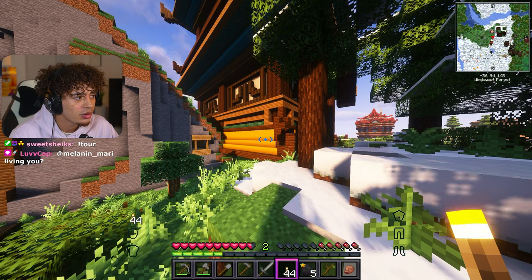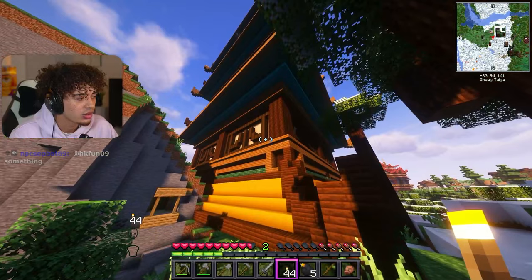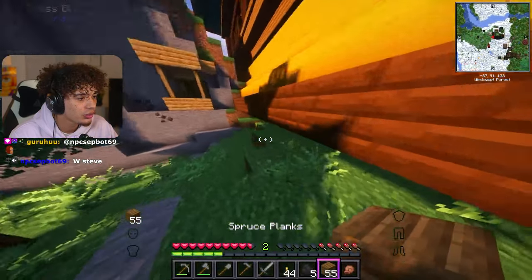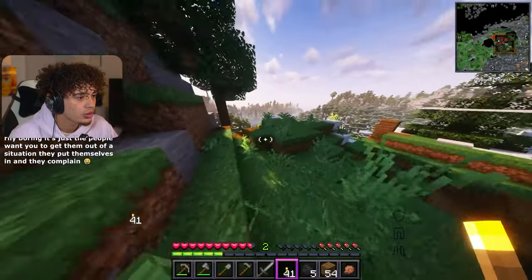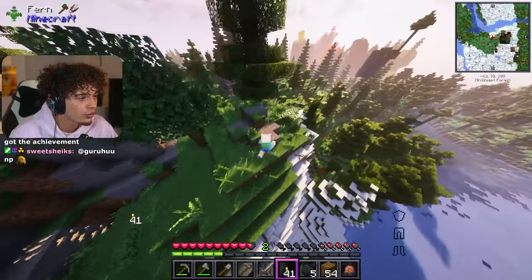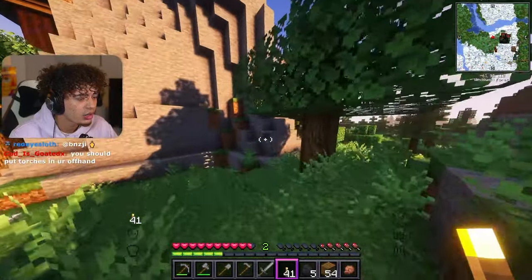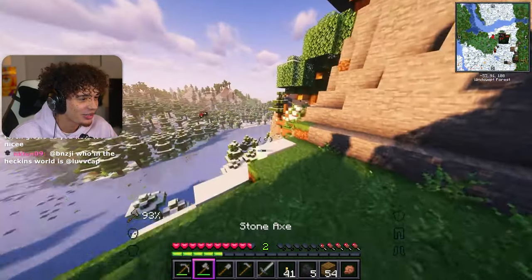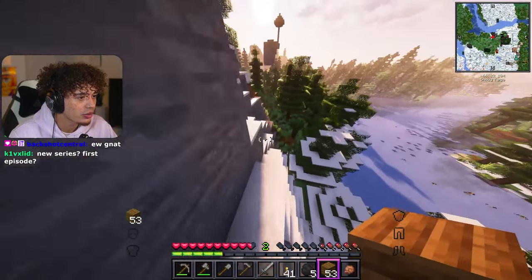I'm seeing nothing except creepers and zombies right where this infested temple is. I don't know if that's a good idea to go in there yet. Let's get some food first and then we'll go in. I think there's a sheep somewhere over here — I see it on the little map thing. What is that? Is that a fly? Flies in Minecraft — got it.